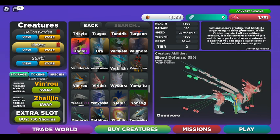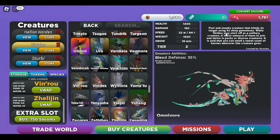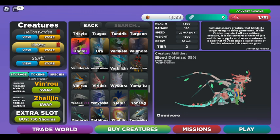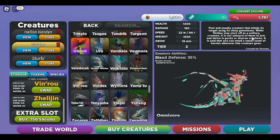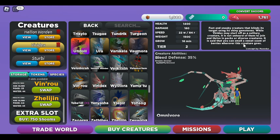The Veridex is a concept by Noxudis. Its bio reads: 'This is a fast and sneaky creature that blinds its target using shiny gemstones. While the Veridex may start off as a solitary creature, it is not unheard of for them to join and thrive in packs of diverse creatures. It is said that you can smell a sweet scent of berries wherever this creature goes.'